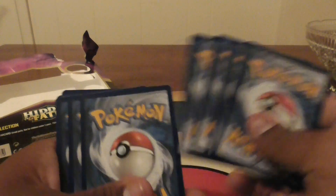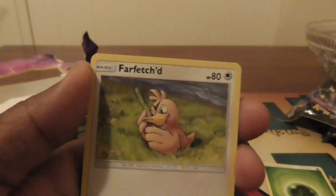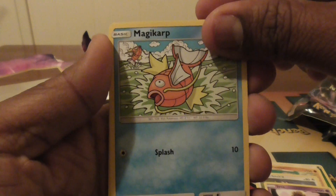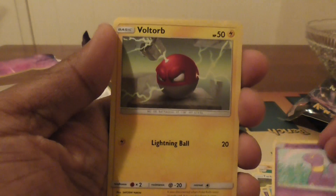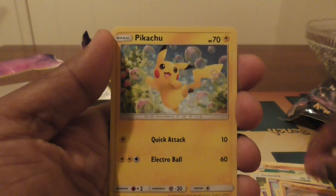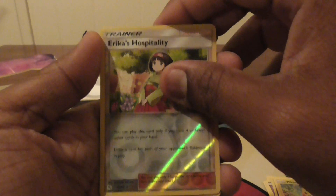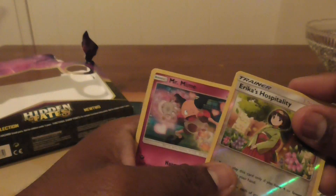I didn't think they'd be that hard to find. One, two, three, four. So I was like, really? Grass Energy, Graveler, Farfetch'd, Jinx, Magikarp, Ekans, Voltorb, Geodude, Pikachu. And our rare is Mr. Mime. Huh. This is good.